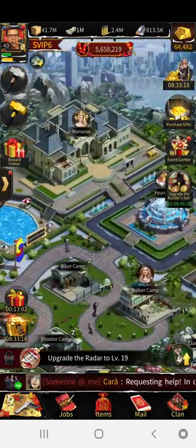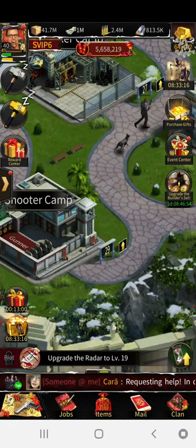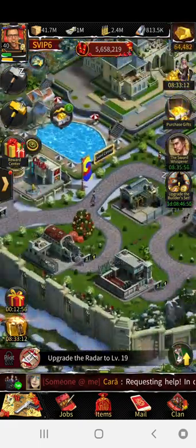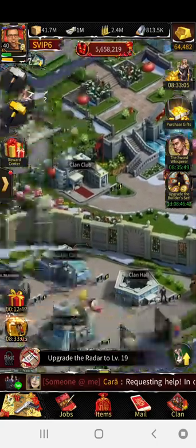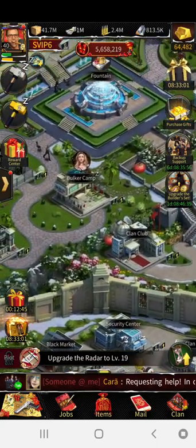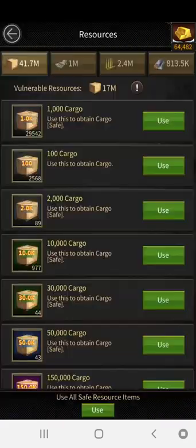Now I'm Mansion 30, my main goal is to get these guys here to M30 as well. Once that's done, then after that I can focus on my investments, other buildings, battle stats, whatever I need. The reason I do it that way is simply because I don't want to run low on resources.